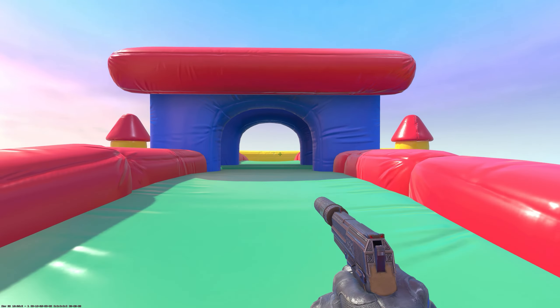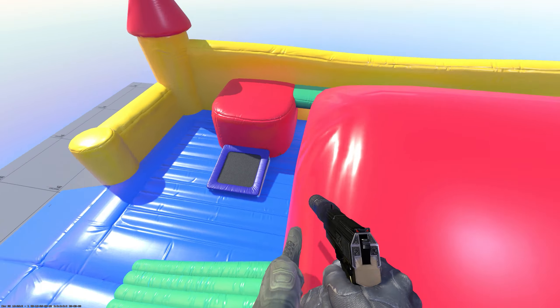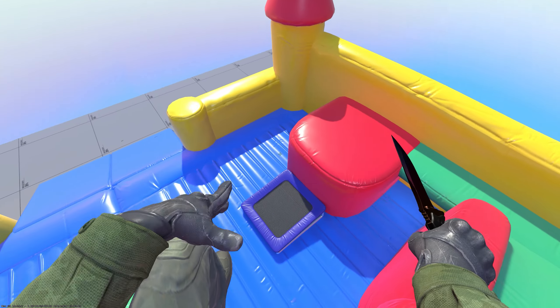The map features regular gravity and all the walls are just like any other map, but you do have these trampolines which you can bounce on in two places.